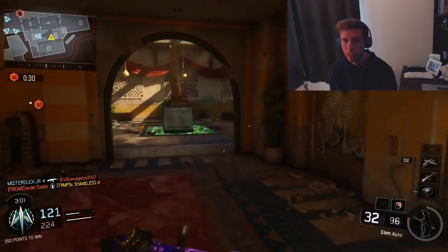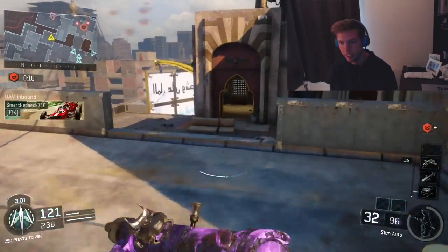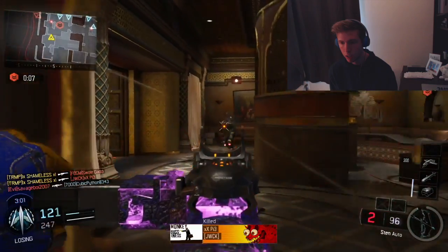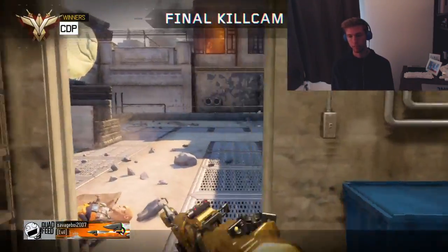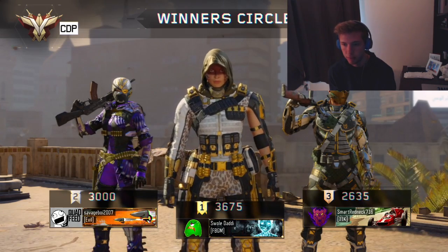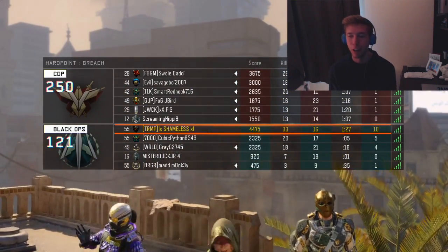Oh no, he knew I was coming. There's no reason why that should have missed — I should have had that. I should have just ran in there and stopped him from getting it. I was like no, I won't run in there, but I should have just ran in to at least contest it. Because if it's contested, no one gets points, so it probably would have worked out better. Good fighting with you. I won — in spirit. That's what they always used to say when I was playing soccer and we'd lose: 'We won in spirit.'